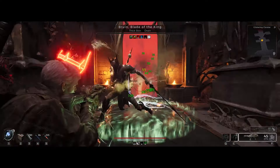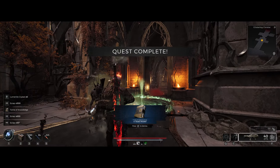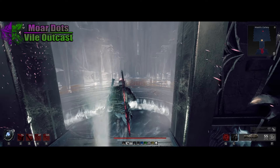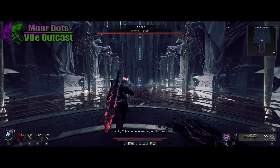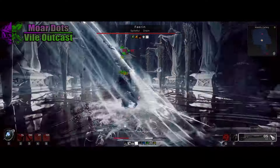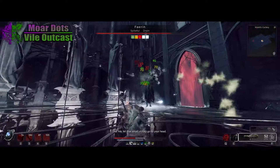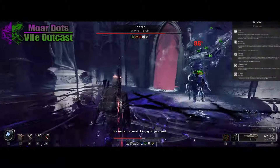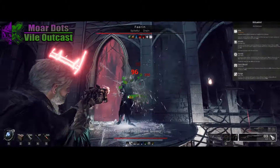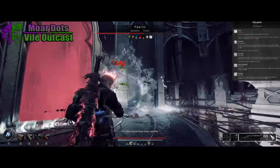The first build we're covering is a pretty generic spam-dots build. Nothing fancy — we just want to play with dots. More dots, watch the fountain of numbers pour out of enemies. With any dot build, we're going to use the Ritualist as our prime archetype. The prime perk, Vile, will let us get extra dot damage and lets the dots spread so we can clear zones much easier.